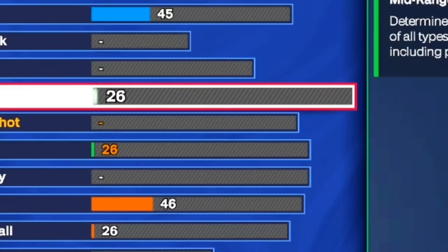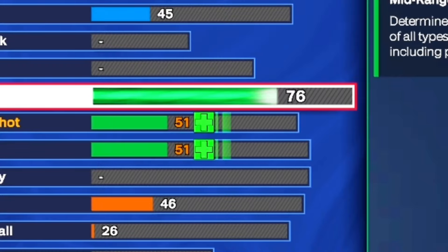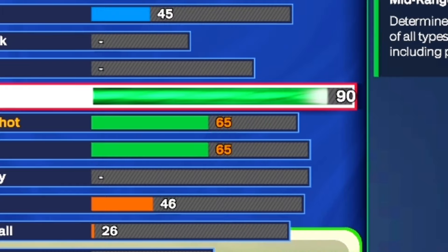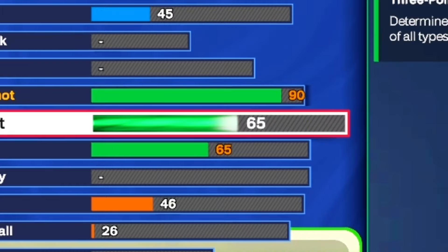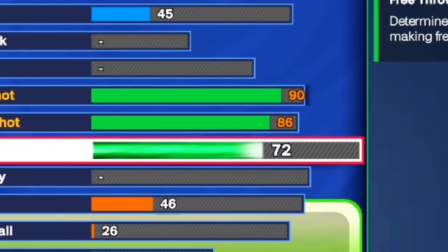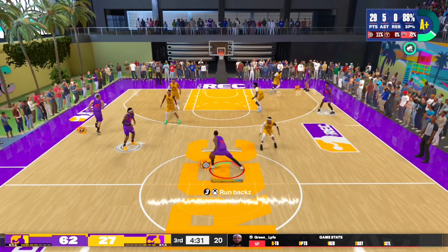Moving on to the shooting. For the mid range, you want to go ahead and put it all the way up to a 90 for gold Dead Eye and gold Blinders. We also get gold Green Machine. On top of that, we get an 86 three-ball, which allows us to get silver Agent Three and bronze Limitless Range. And we also get a 73 free throw — just enough so we can get free points on bronze.